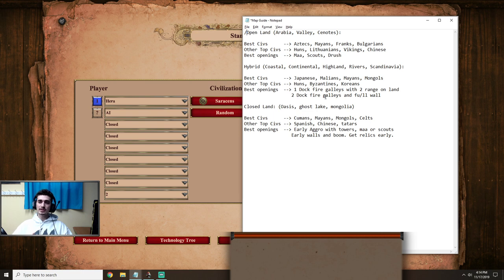Before we get started, I want to talk about the map guide notepad I posted in my last video. I noticed I missed Ghost Lake and Mongolia — thanks to the comments reminding me. You guys said Ghost Lake and Mongolia probably belong in the closed land map section, and I agreed, so I added them. I also added a list of three or four civilizations you can use on each different map type, giving you more options in case the best civs aren't for you. Make sure to check out the map guide or copy it from the YouTube video.